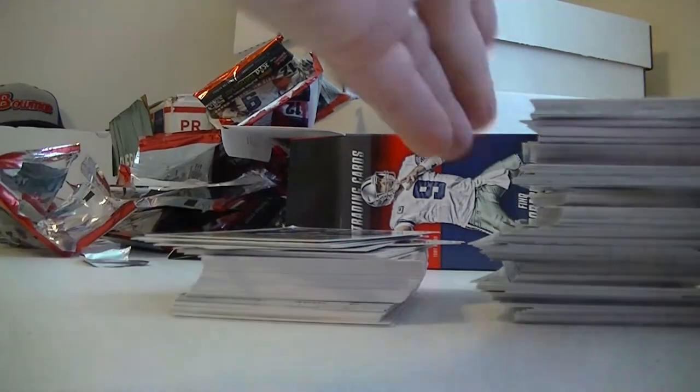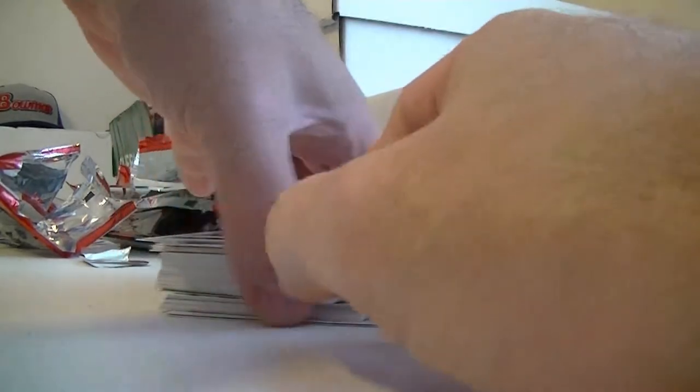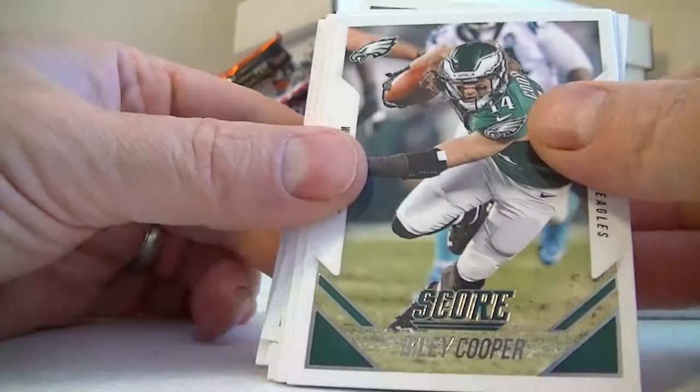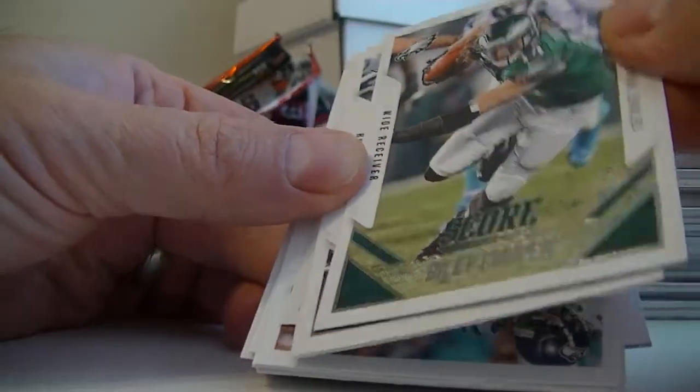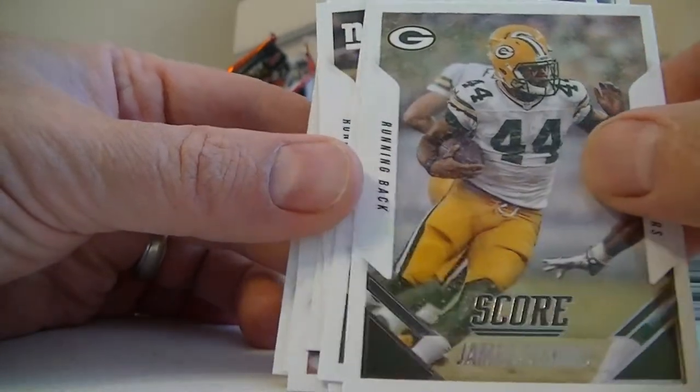All right, I'll open up the packs. Let's start with that thick 52-card pack and see what's inside. I kind of like the design this year, I have to say. Pretty neat looking. I'm usually a Score fan but it looks pretty good.